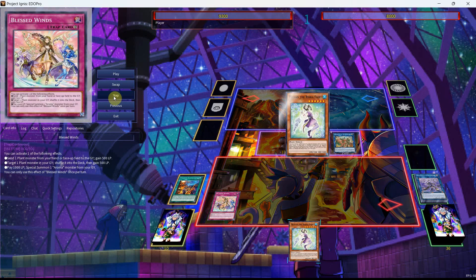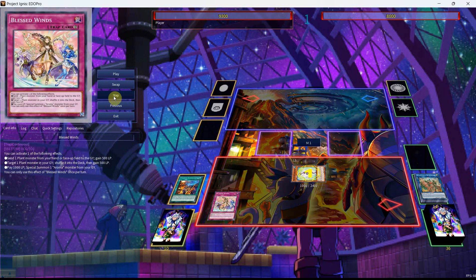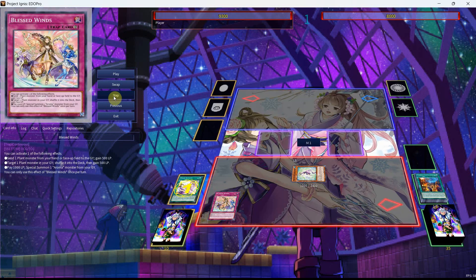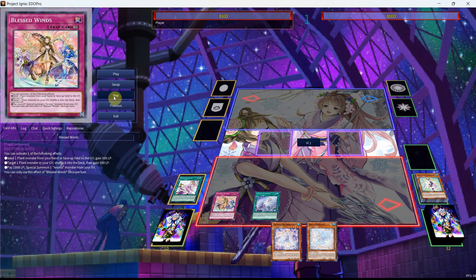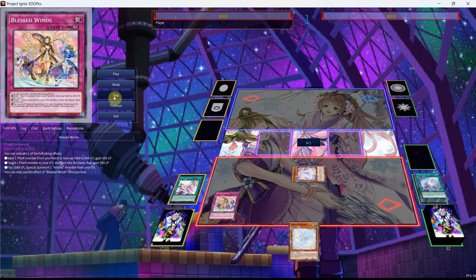Now we can go into our Bang as we'll use the effect of the Rika Fairy tributing the Bang, use the effect of the Fairy to get ourselves the KonKon. Now we can activate the KonKon, use its effect to get ourselves the Glamour. We'll then use the effect of Glamour and tribute off the Fairy, getting ourselves the Primula along with the Princess. Now we can special summon the Primula off of its effect, and then special summon Rika Princess with its effect so that we can get access into the Strenna.